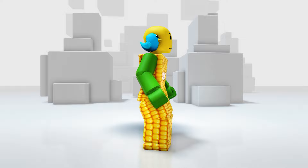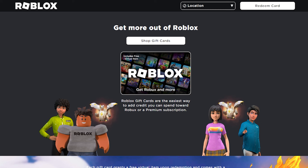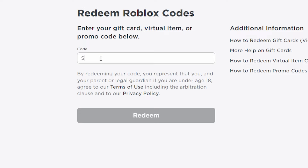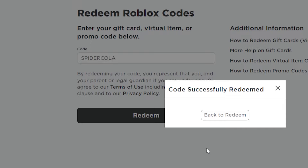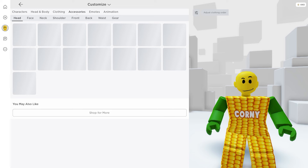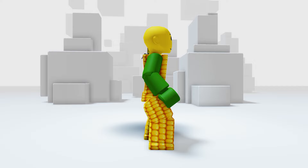Our next item is an event code. To get it, open Roblox in a browser and click Gift Cards, then Redeem Card — or type roblox.com/redeem. Now go ahead and type 'spider cola', then click Redeem. The item is in your inventory — let's check it in Accessories then Shoulder. Here it is! It's a cute spider and cola combo — you'll never get thirsty with this!